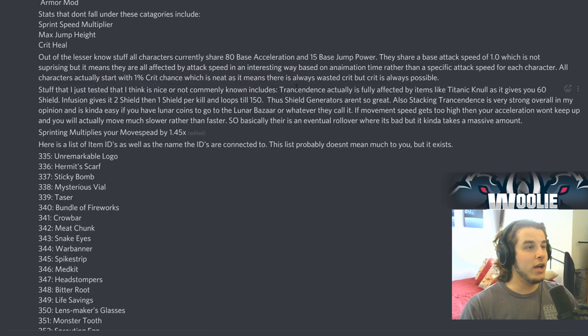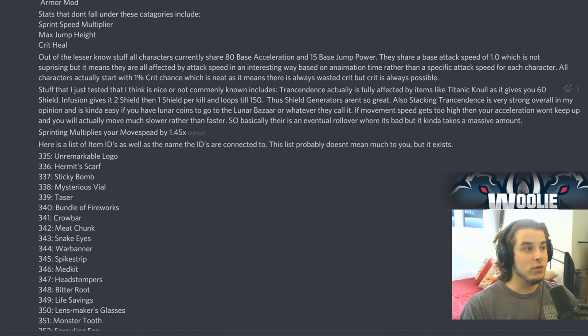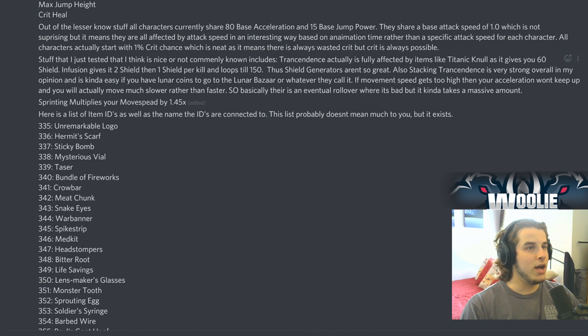Everyone has a one percent crit chance — I already knew that. Transcendence works exactly as it states: it increases all your healing by 50%, so Titanic Plains instead of 40 health gives you 60. Infusion is actually very interesting — it gives two shield rather than one shield per kill with Transcendence. That's because 1.5 shield per kill gets rounded up to two, which is actually very good, increasing to 150 total. Shield generators, though, aren't that great.